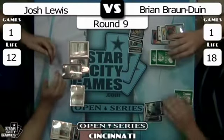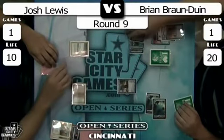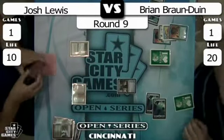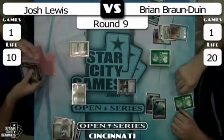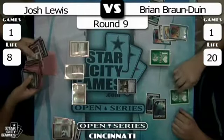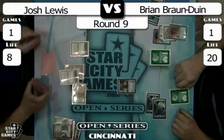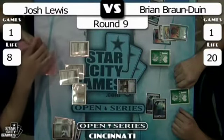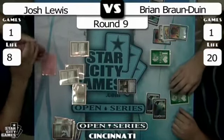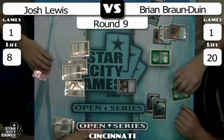Brian has no creatures in play now; it looks like draw-go mode right now. There's a Coralhelm Commander, right off the top — that's a good one to draw. Josh cracks two Fetchlands, dropping to eight. Coralhelm is still three turns away from killing; can't level up fully this turn. Josh only has one card left too — he has a Spell Pierce, I believe.